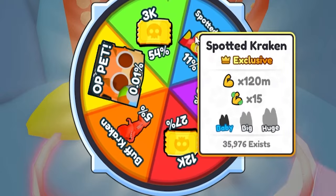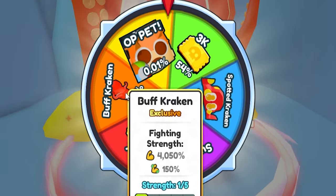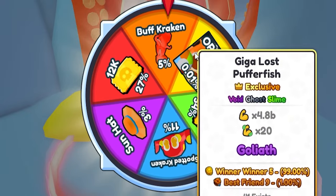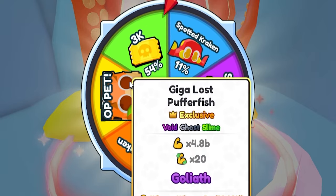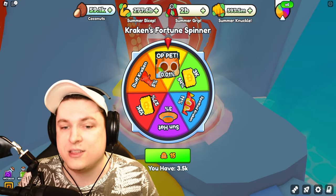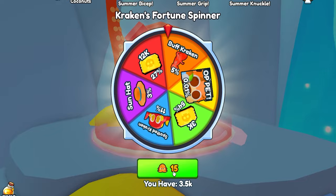The spotted kraken is a really good pet, especially if you can make it into a huge, make it rainbow, and put a slime on it. The sun hat is a 145 boost for a head slot, which is crazy good. The buff kraken arm is also very good. If we're giga lucky, we could get ourselves the Giga Lost Puffer Fish — void ghost slime, 4.8 billion strength, 20x goliath — and it could even get Winner Winner 5 or Best Friend 9. Those are the stakes. With 3,500 tokens divided by 15, I can spin 233 times, so I should get quite a lot of arms, hats, and krakens.